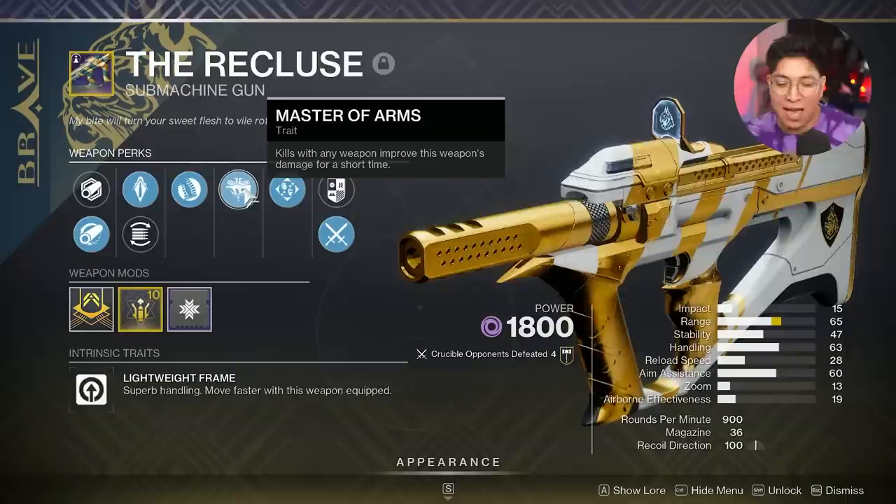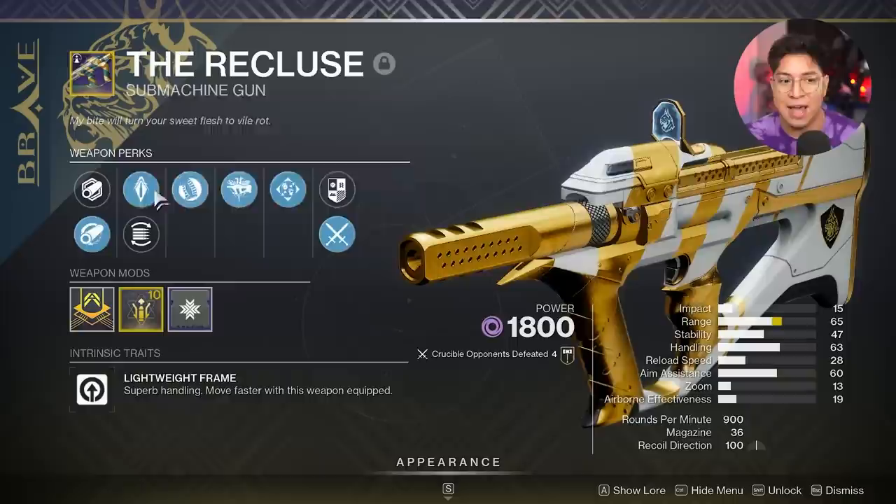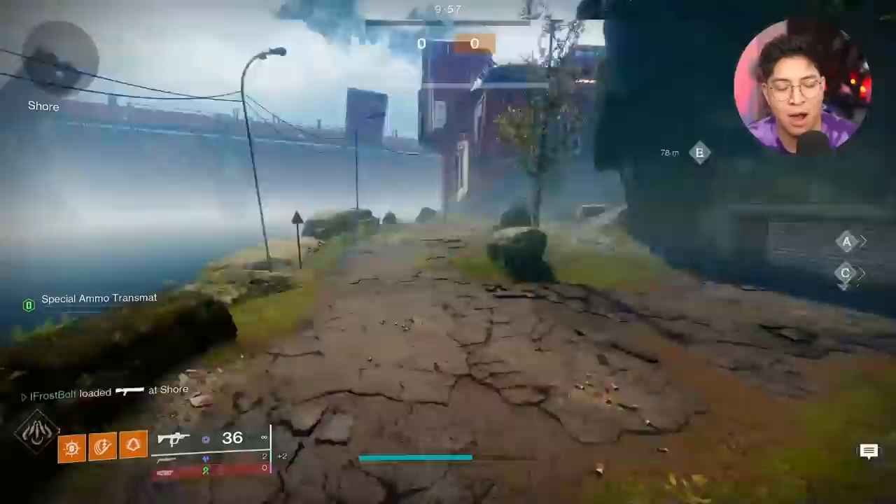I want you to think about this kind of like a better version of Harmony. I'm going to show you some gameplay with this roll, but also afterwards we're going to talk about what perks I want on the Recluse to really make a 5 out of 5 roll. I love the barrel — I want Ricochet Rounds, range masterwork type of thing. This is already looking much better than the Sunset version of the Recluse.